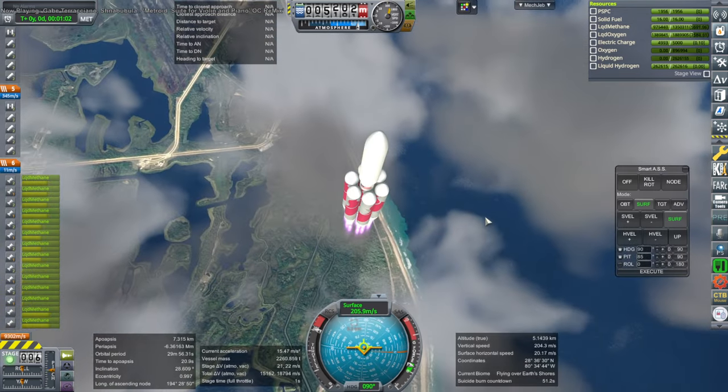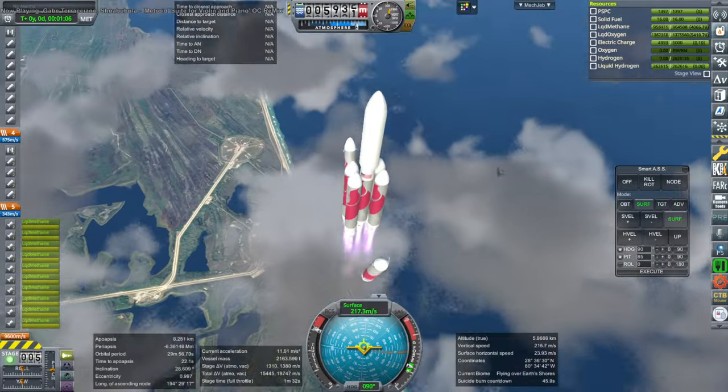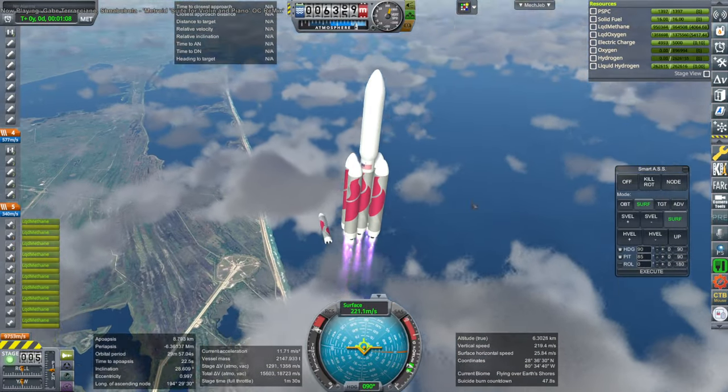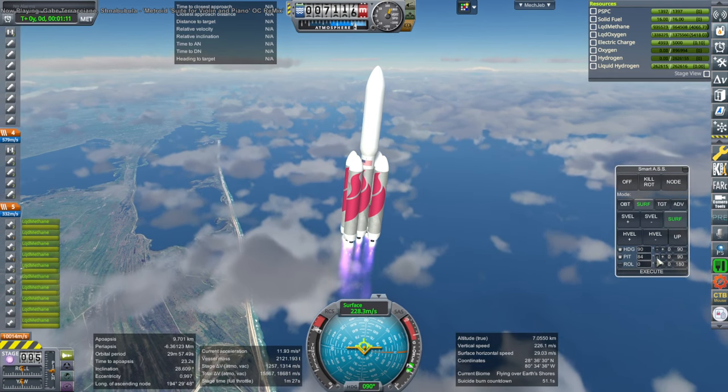The flaw to this with the Vulcan rocket is that it doesn't have much thrust-to-weight ratio at the start, and it keeps dropping every time we drop boosters. So that makes it a little bit of a struggle to use this productively.